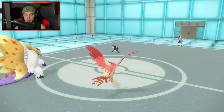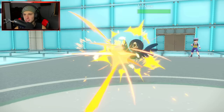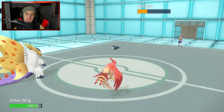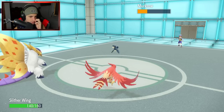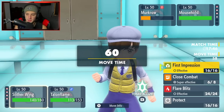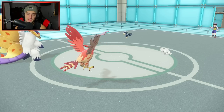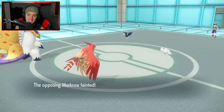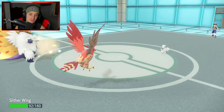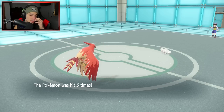Slitherwing getting some work done in match number one. Close Combat is going to fly — Murkrow probably outspeeds. He's going to taunt my Talonflame after I got off the Tailwind — big mistake. Slitherwing's chilling here, drop a Close Combat, ripping up some damage. His defenses are in the dumps, I might have to hard swap it. It really depends on what Pokemon comes in — if Slitherwing can outspeed it, I'm just going to leave him in there. He's going into Murkrow. I feel like we just have to throw Close Combat again and go Brave Bird into the left slot.